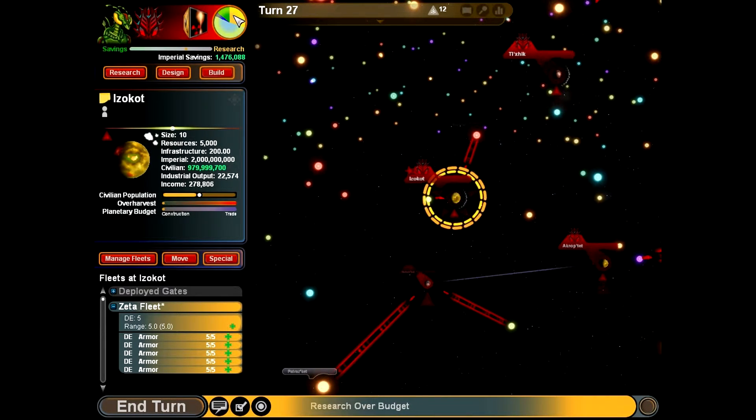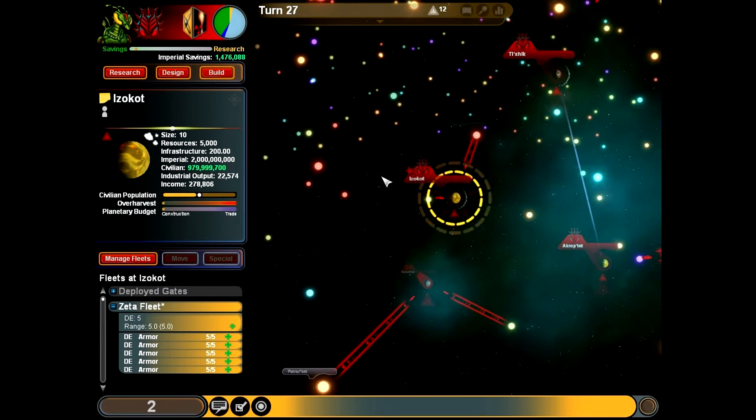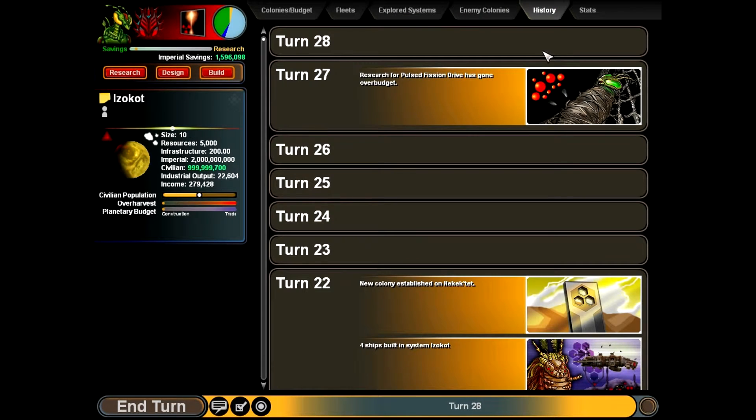I think this is going over budget — yes it is. So we're going to go ahead and drop it down just so we get more money this turn. Compared to if we did not drop it down, we wouldn't get as much. We're still over budget.